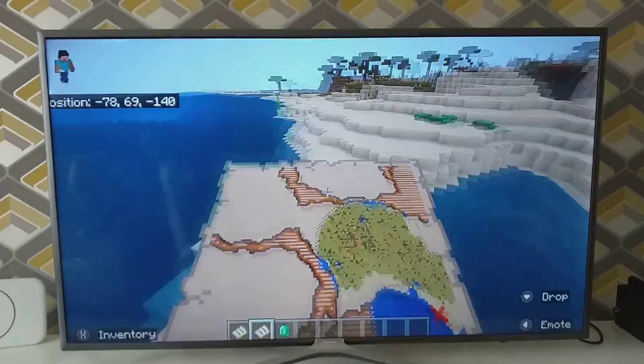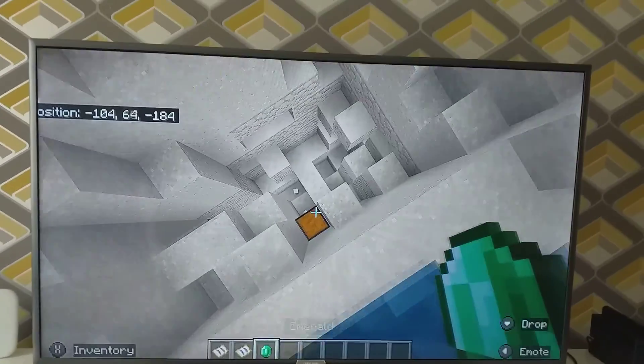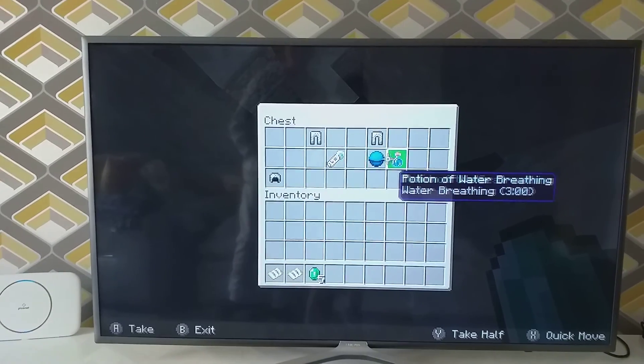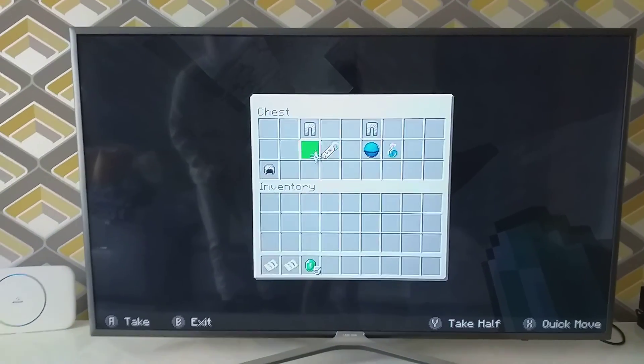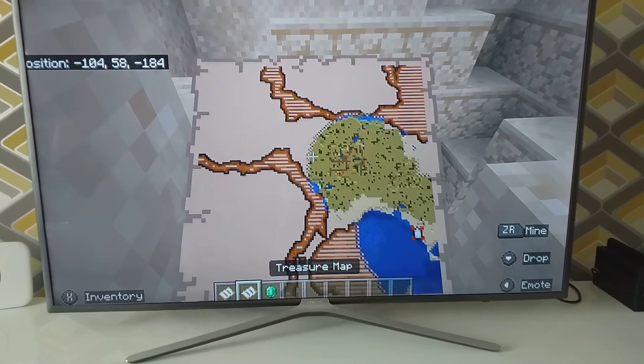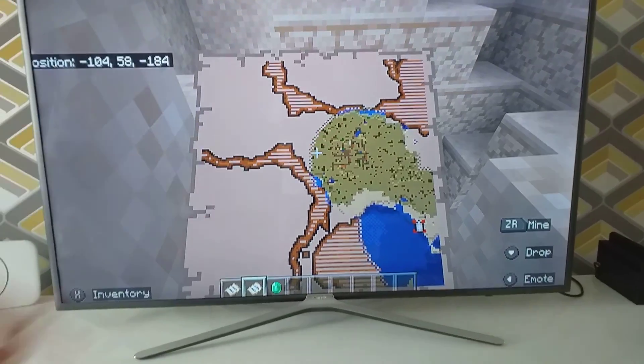The treasure is over here — I've already dug it out. Inside we find some okay loot: a heart of the sea, a potion of underwater breathing, a name tag, and some chain armor. If we look at our map over here, we can also see there's a village.